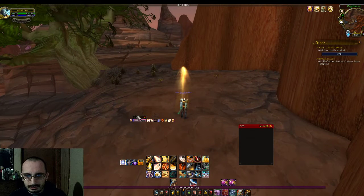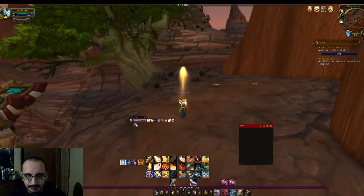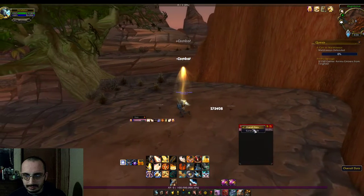My healing spell bar add-on is Healium — I really enjoy it. Previously I used HealBot and Clique. I really liked Clique, but I stopped using it because I kept having issues where it wouldn't always register that I clicked, which caused quite a bit of problems. So I switched over to Healium and HealBot, though I prefer Healium a bit more. HealBot is a good add-on too, but it's about personal preference.